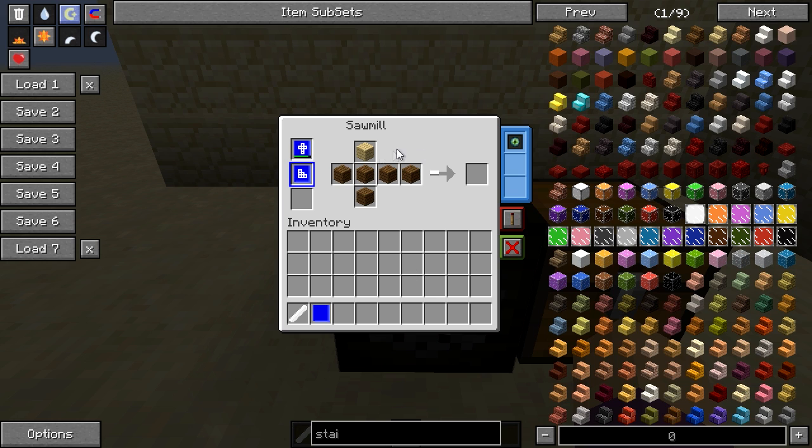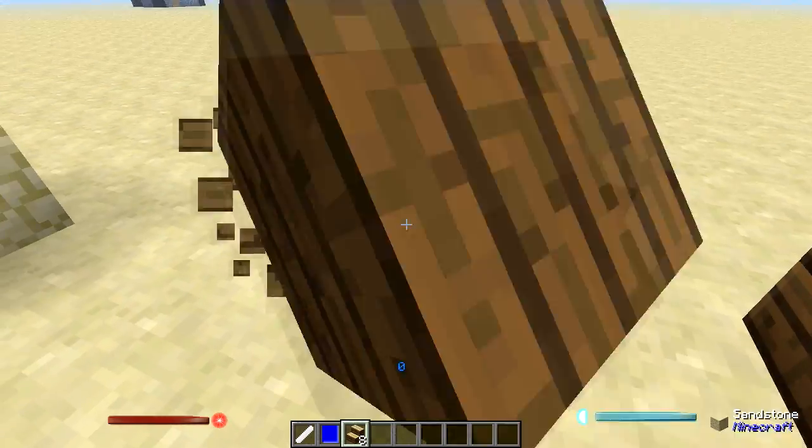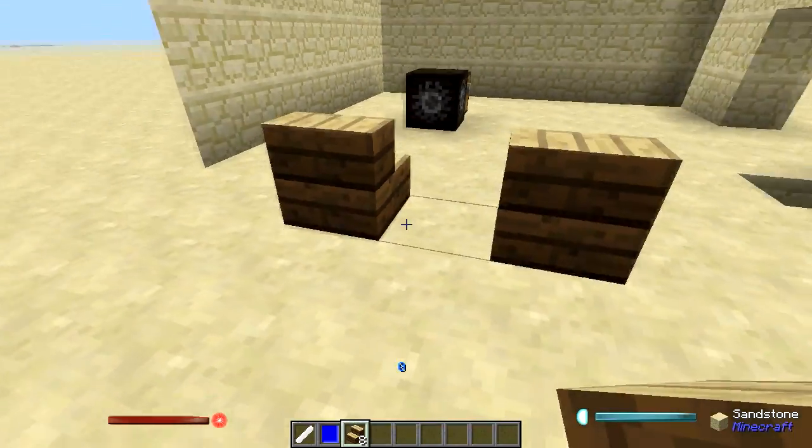I input the materials just like this — top side, bottom side, north face, south face, east face, west face — going clockwise around the compass starting at north. We normally get four stairs out, but thanks to the ethereal upgrade we double that output to eight. And we have custom stairs, which is very cool.